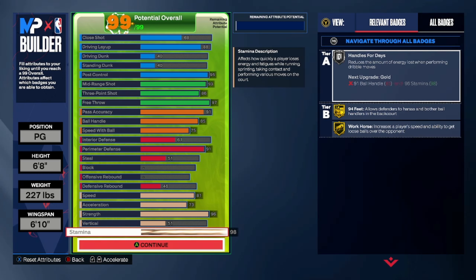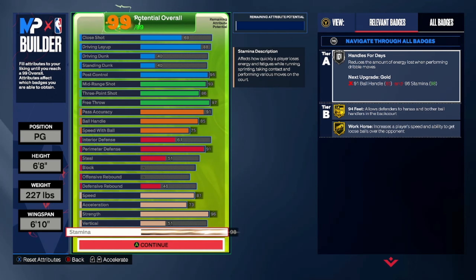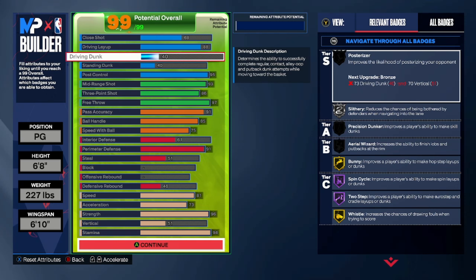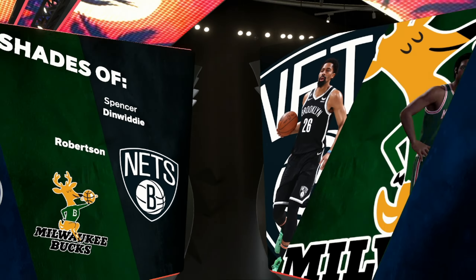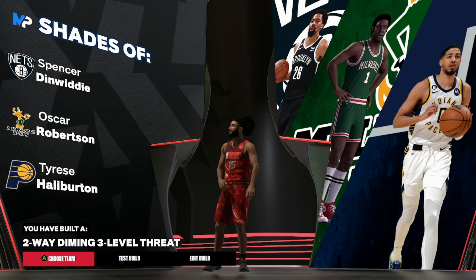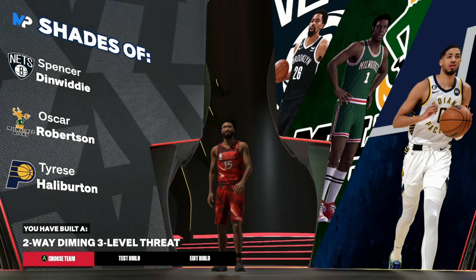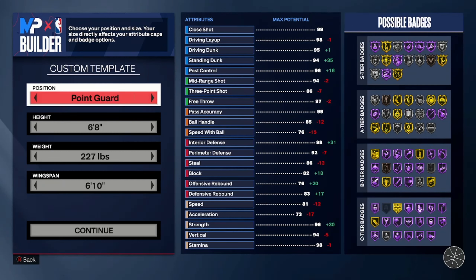We got a low vertical because we're not dunking that much — we just go for the dunks they give us when we do get one. We get 94 speed, Workhorse on Gold, and Handles for Days on Silver. This build is really good — I really like the badges on it. This build is actually probably my favorite build in the game right now. You see we got Two-Way Diamond, Three-Level Threat, and the comparisons are Oscar Robertson, Tyrese Halliburton, and Spencer Dinwiddie. I really hope you guys enjoyed the video — we'll have more videos soon. Hope y'all are having a good NBA day, peace!